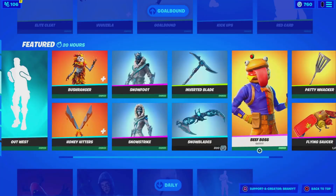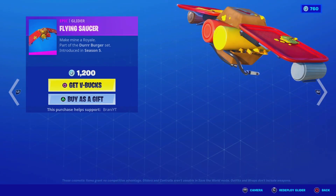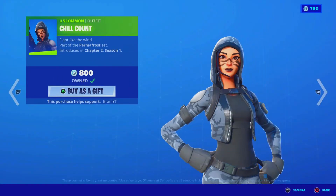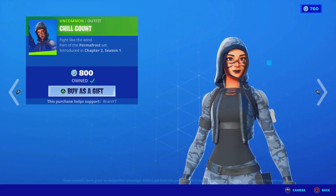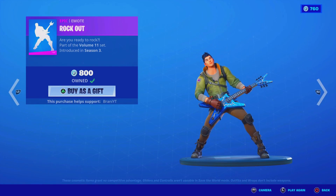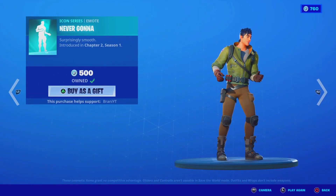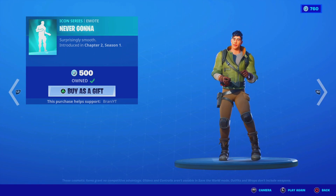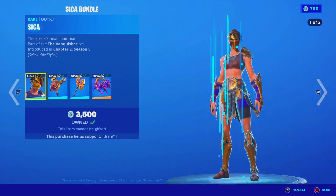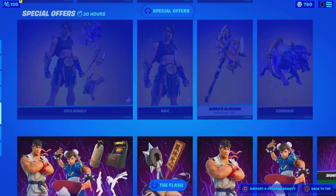The Beef Boss is back with the back bling — I just recently bought this as well, with the Paddy Whacker pickaxe. And then there's the Flying Saucer glider, which is so funny. The Cloak Shadow skin is back with the back bling. We got the Chill-Con skin back — there's a whole set called the Permafrost set. The Icebreaker pickaxe is back as well. We got the Rock Out emote back — I literally bought this recently too. Yet another icon series emote back in return; nice to see them come back.